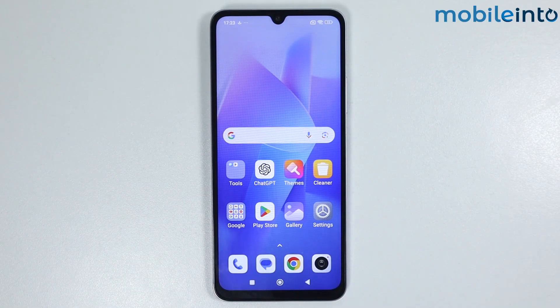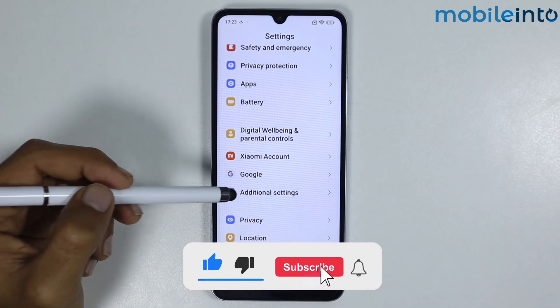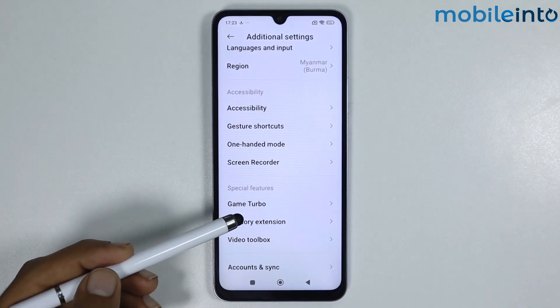In this video we will see how to enable game booster in any Xiaomi Redmi smartphone. To do that, open the Settings app, scroll down and tap on Additional Settings, then scroll down and tap on Game Turbo.